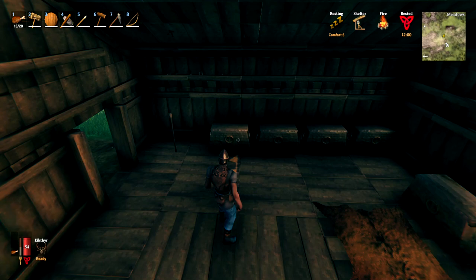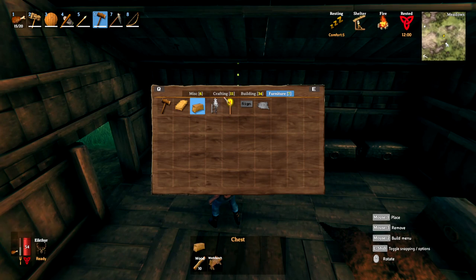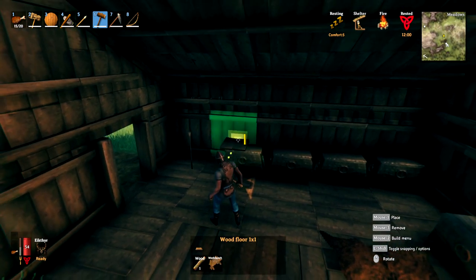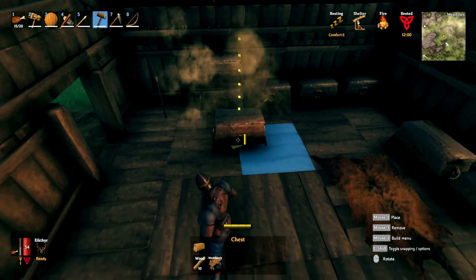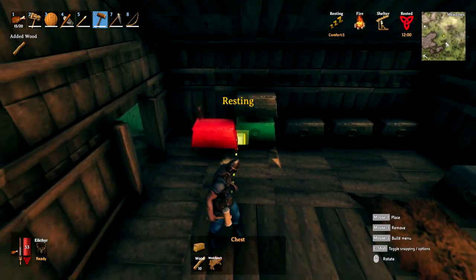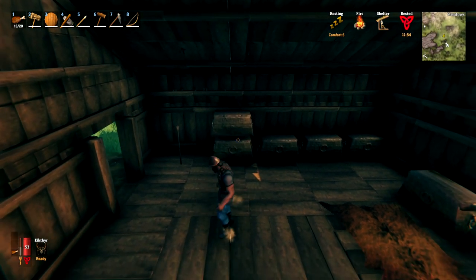Chests are great for storing items, but you can't stack one directly on top of another. The workaround is to go into the building section and place a small one-by-one wood floor piece just above the first chest, then place the second chest on top of that. You can then destroy the wood floor piece in between using the hammer, and the chest stays in place — letting you stack chests neatly and access both.